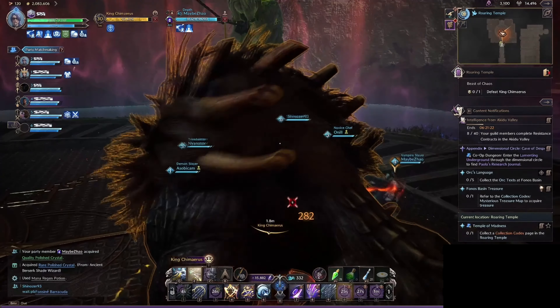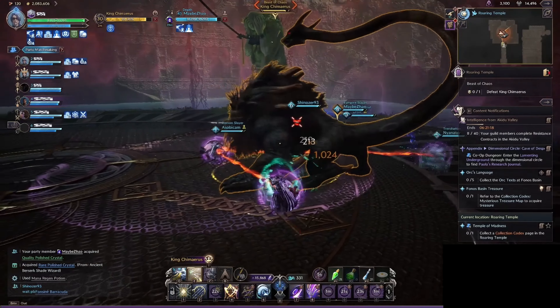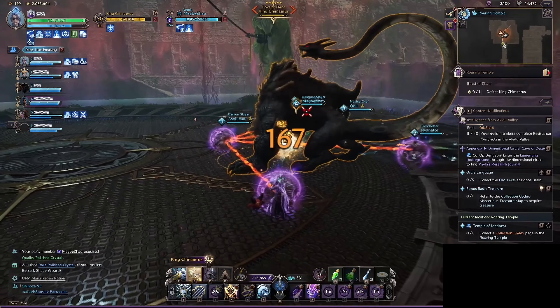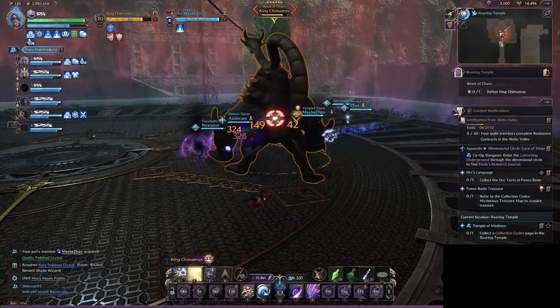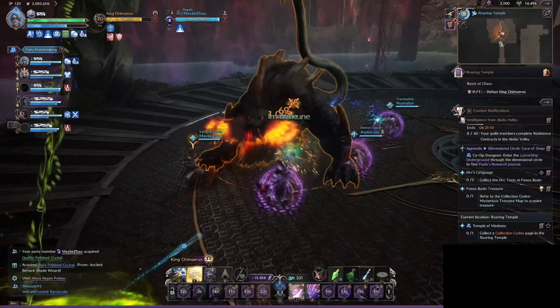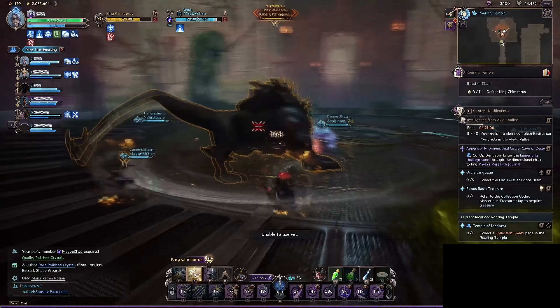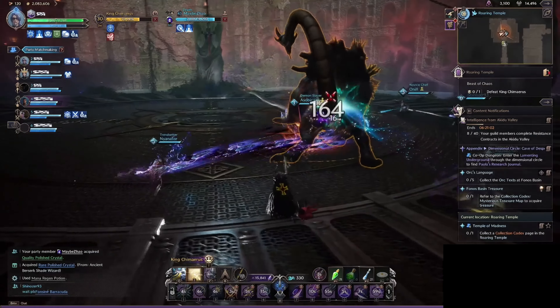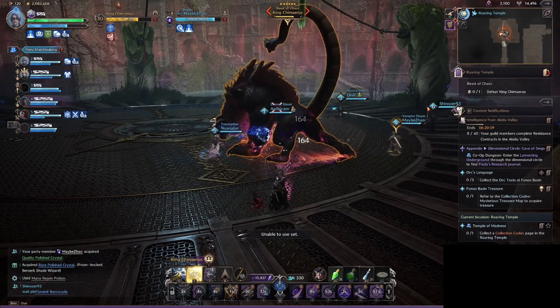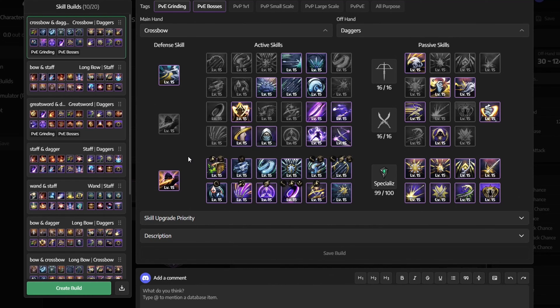For the first build, we have the Crossbow and Dagger. This is currently the highest DPS setup in the game because both of your weapons have extremely high damage, and if you use the build right, you will consistently reach 20 stacks of Thunderclouds, which will give you explosive damage. Crossbow and Daggers are both unique weapons because they are dual wielded, giving you a chance to get a double hit with their offhand. If you are looking for the best meta DPS build, then this is the one for you.